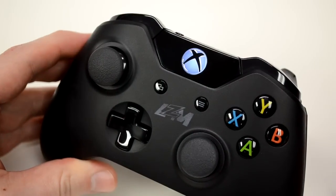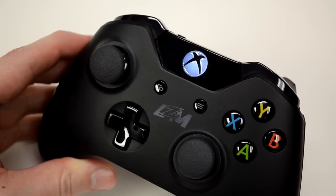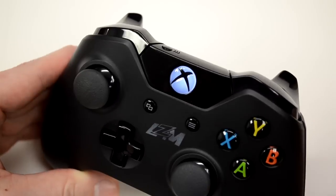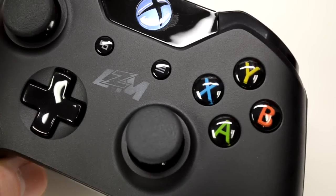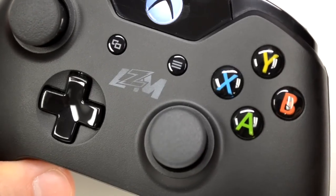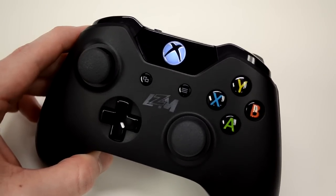I'll do a full demo in another video, but if you have any questions, give us a call or email us and we can provide a full spec sheet on everything it does, what it's compatible with, and how it works. If you order our standard controller, it will come with the LZM logo in the middle so you can tell which controller has the special features — whether rapid fire, the special thumb sticks, or the adjustable triggers.